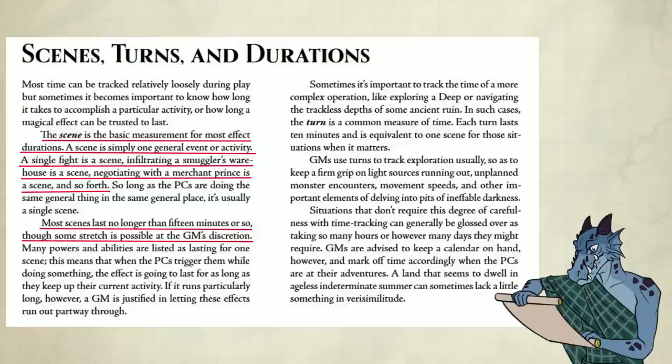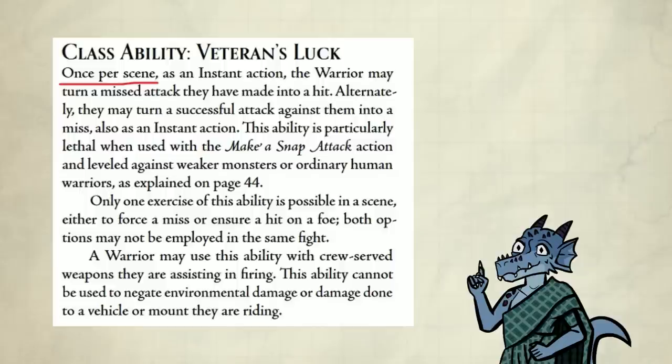Scene is the basic measurement for most effect durations. A scene is simply one general event or activity. A single fight is a scene. Infiltrating a smuggler's warehouse is a scene. Negotiating with a merchant prince is a scene and so forth. Most scenes last no longer than 15 minutes or so. Some features like veteran's luck have a once per scene usage. If you use it and then the scene ends like an encounter, you get your feature back unless it says otherwise. So obviously you want to use features like that in every scene.